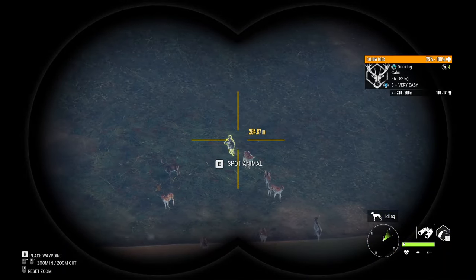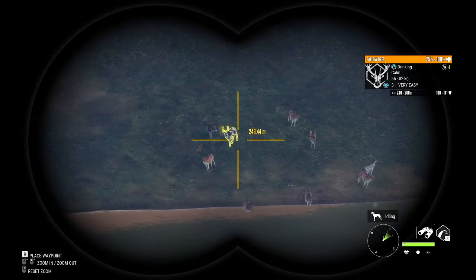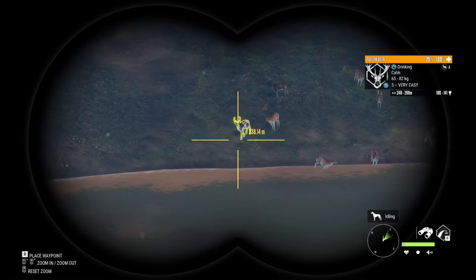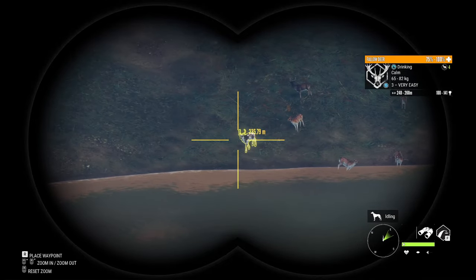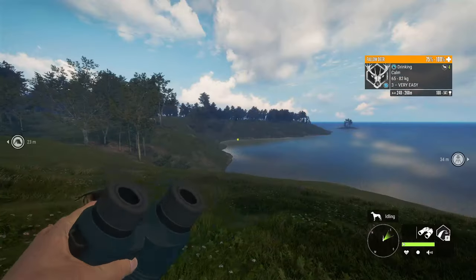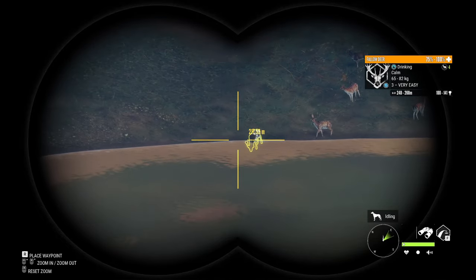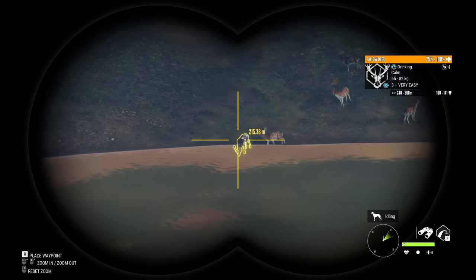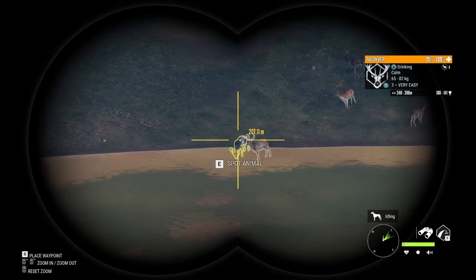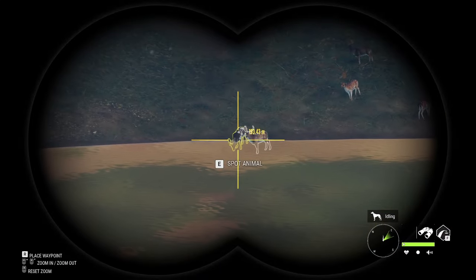Holy hell, what a rare find that is — just over here on the bank, on one of my setups. This is a respawn. We have quite a nice level 3 piebald fallow deer buck. That is crazy — I love the fallow deer piebalds, and I always only seem to find them on does. So I'm really happy to actually find one on a male. That'll certainly be one for the lodge, provided we can get him down. That is really rare — you don't really seem to ever find something like that.